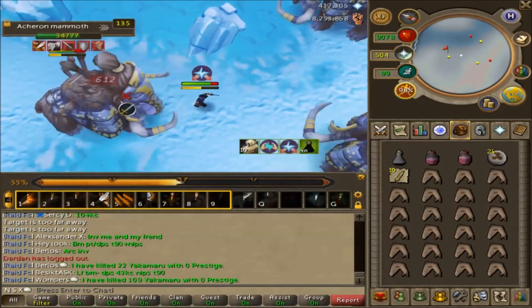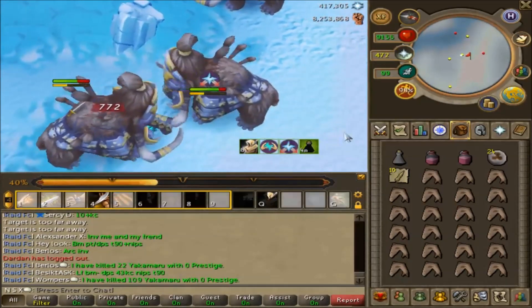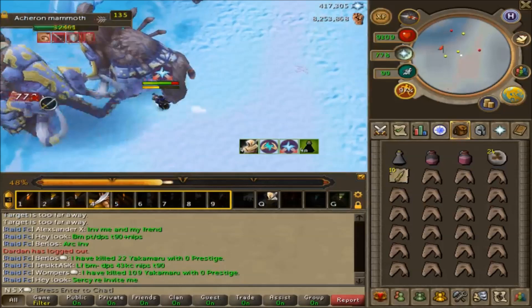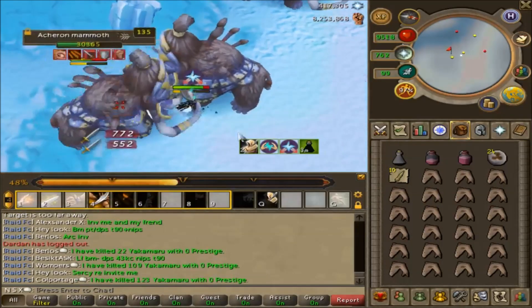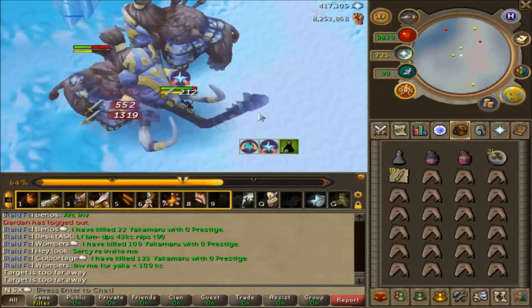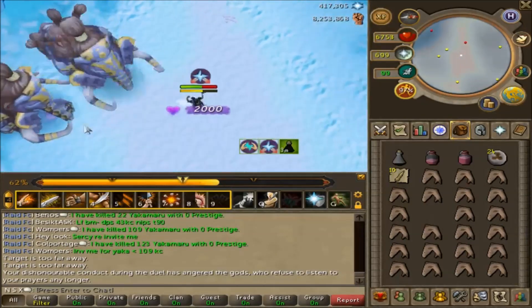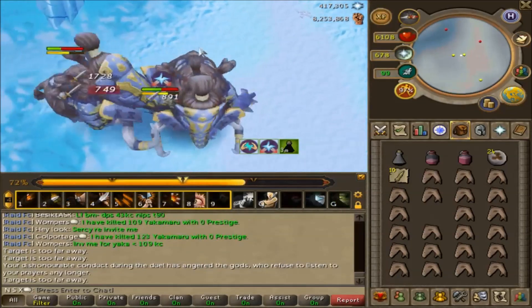First thing you want to know is that they attack with two attack styles: melee and range. They have a few attacks that you should really look out for. The first would be their range attack, which appears to be them grabbing icicles and throwing them in the air. These icicles will land wherever you are standing, so you can actually dodge these rather easily by just moving to either side.